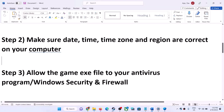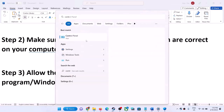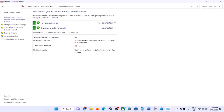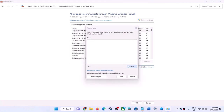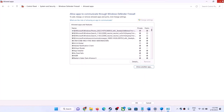Similarly, add the EXE file to your firewall. Open Control Panel, go to System and Security, then Windows Defender Firewall, and click Allow an App or Feature Through Windows Defender Firewall. Click Change Settings, then Allow Another App. Navigate to the game installation folder, select the game EXE file, click Add, then click OK and launch the game.